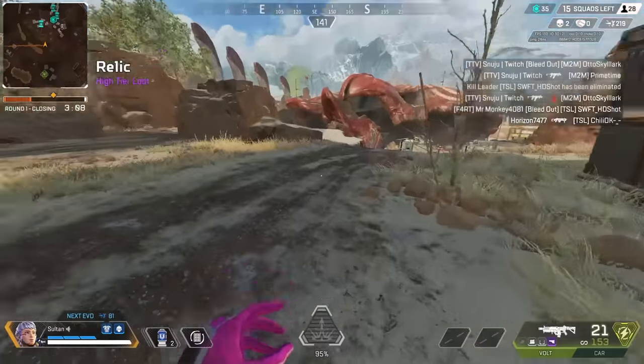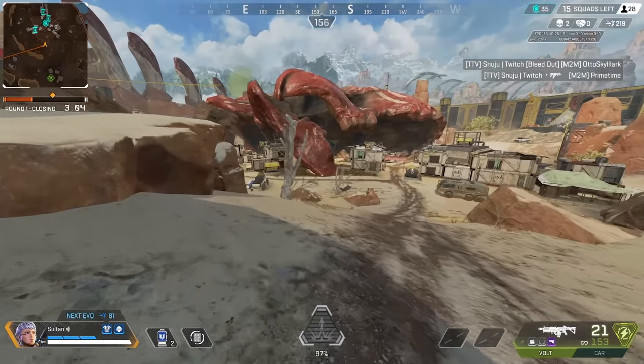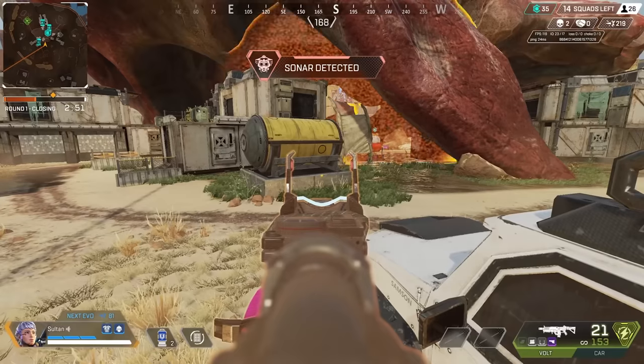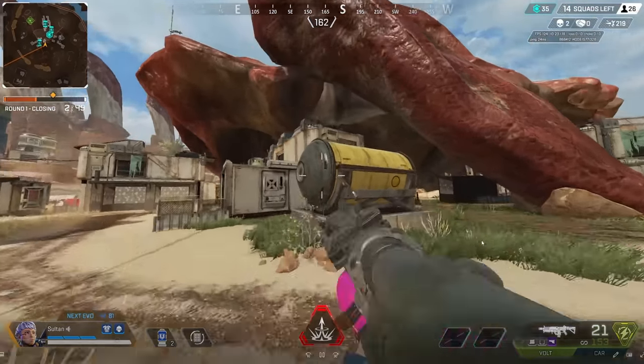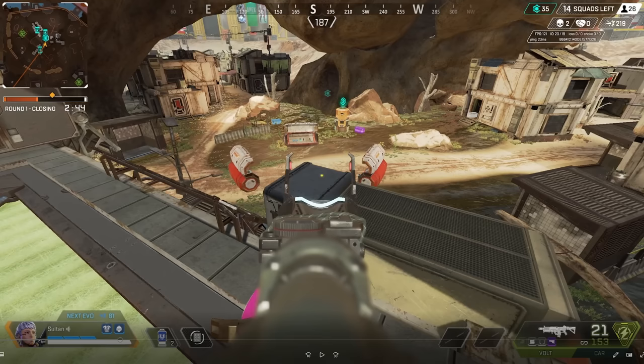So here we can hear some shots over in Skulltown. This is my rotation right to Skulltown to see if I can get some easy cleanup kills. I noticed from a distance I can see the enemy standing still right there. I start walking my way in. As soon as they scanned me, I immediately went for height. I made all the noise possible — it didn't matter at that point since they knew I was there.